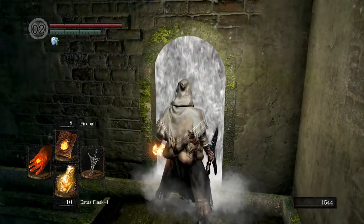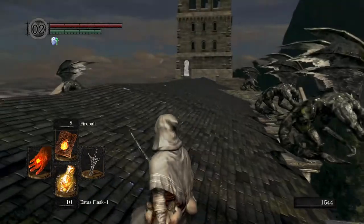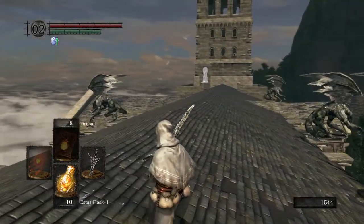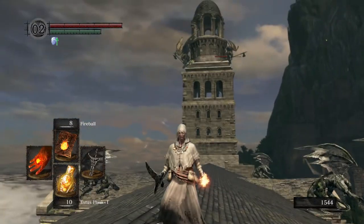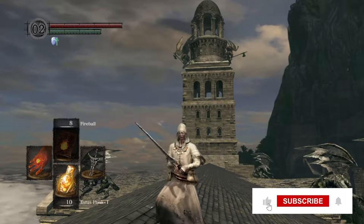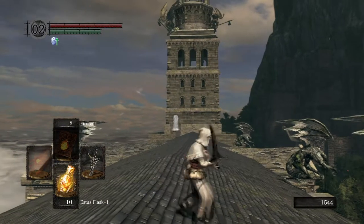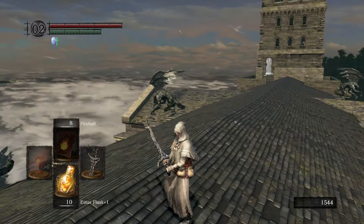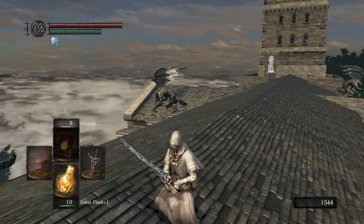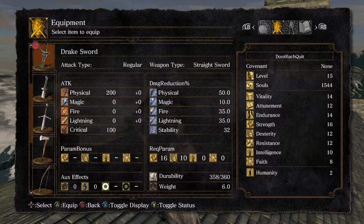There are a few tactics to taking on these guys two at once. The main one is trying to get the first Gargoyle down as quickly as possible, so you're going to want to two-hand your weapon, or in my case lob some fireballs at them, to do as much damage as we can before the second Gargoyle comes and makes things harder. The Drake Sword will do a lot of work here. If you haven't seen how to get one of these amazing early 200-damage weapons, I do have a video about it — you can see it in the card above.